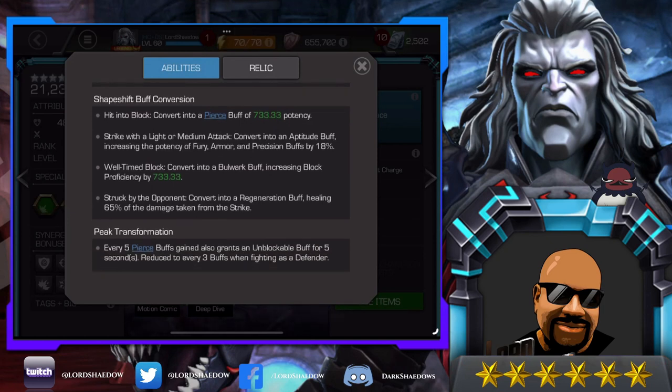Being struck by the opponent converts charges into a regeneration buff, healing 65% of the damage taken from the strike. You have control over which buffs you get based on your gameplay actions. If you build up shapeshift charges and don't hit into the block, you won't get pierce; don't do light or medium attacks and you won't get aptitude; don't parry and you won't get bulwark. But if you get hit, you now get a regeneration buff — if you haven't already converted those charges. This gives him great sustainability, damage, and utility if you play him right.